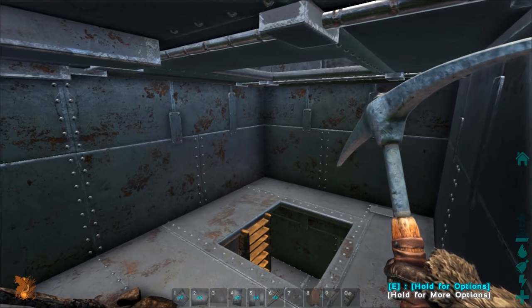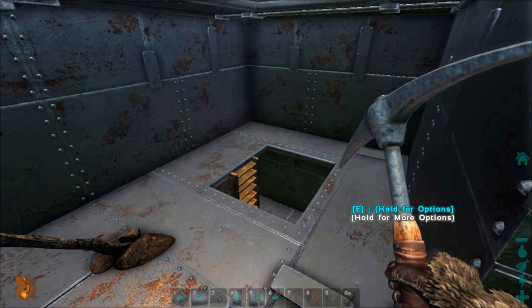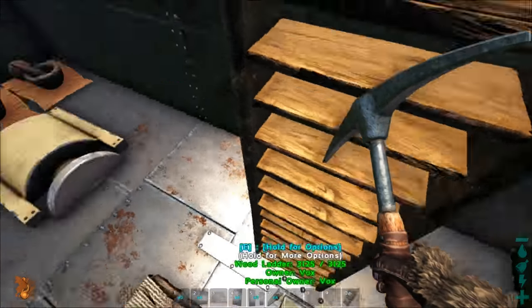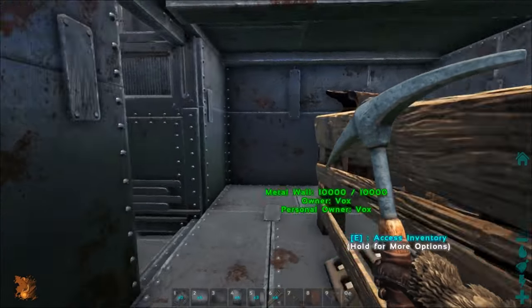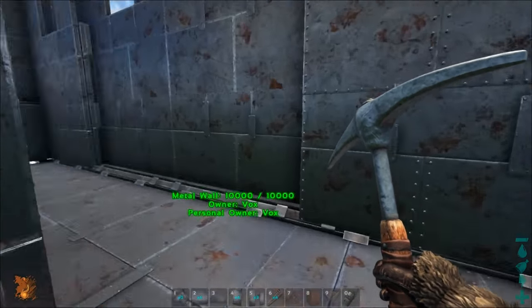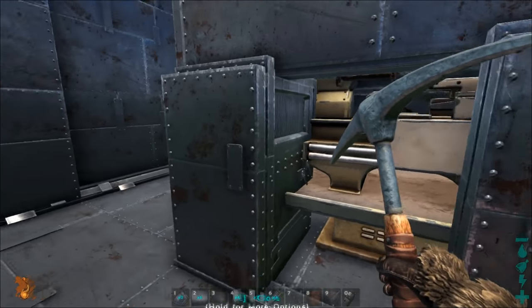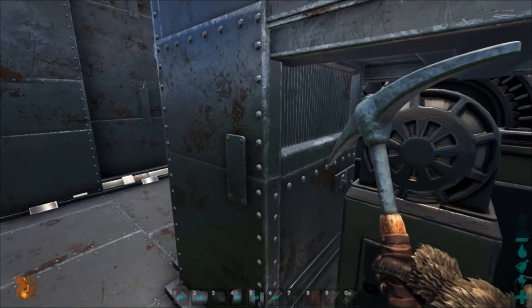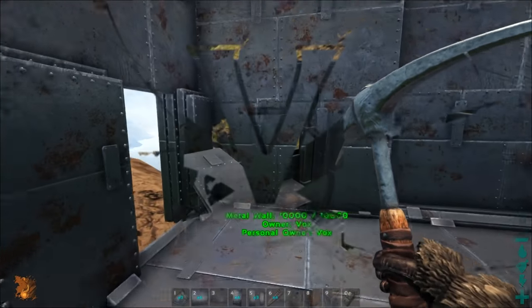We'll have another hatch frame there, then the ceilings — it's getting tight up here! Continue the ladder the same way up. If you're in a hurry you can just go straight up. Let's close that and close that — that'll look better later.